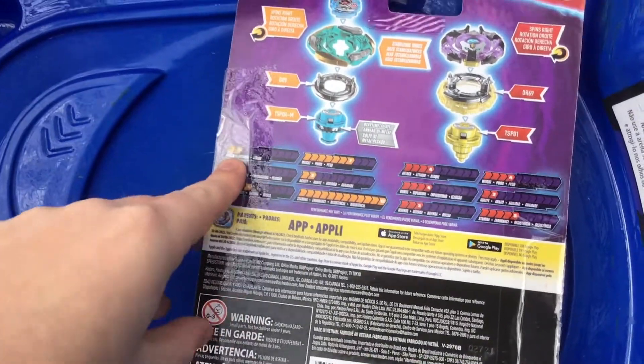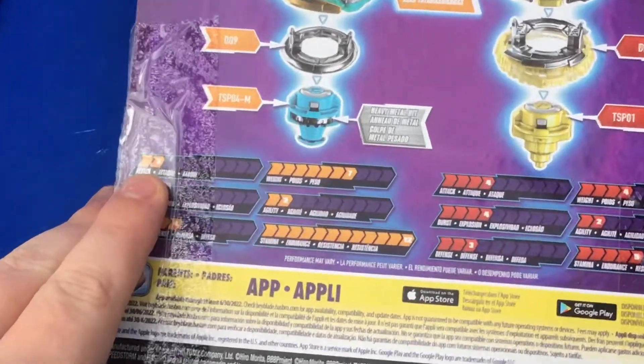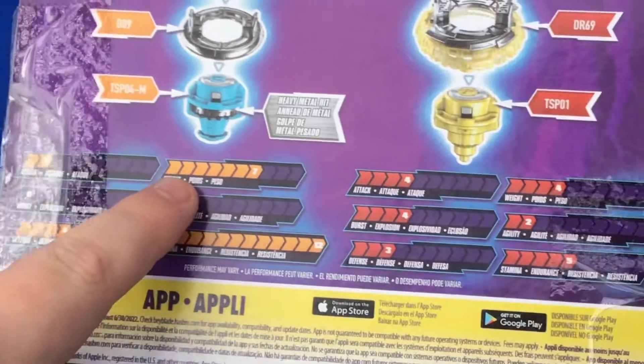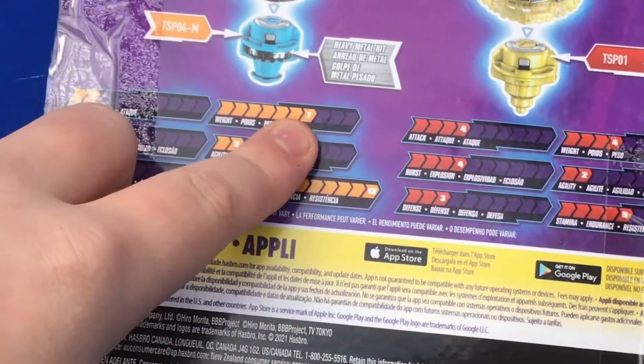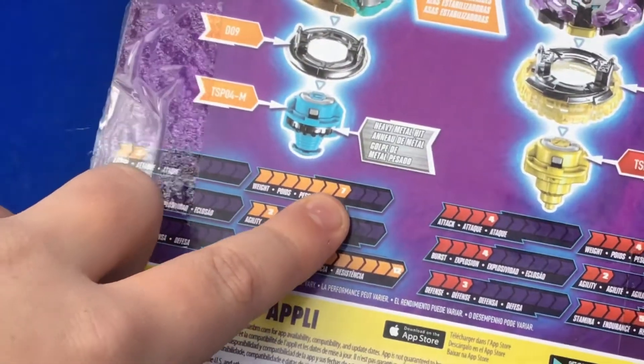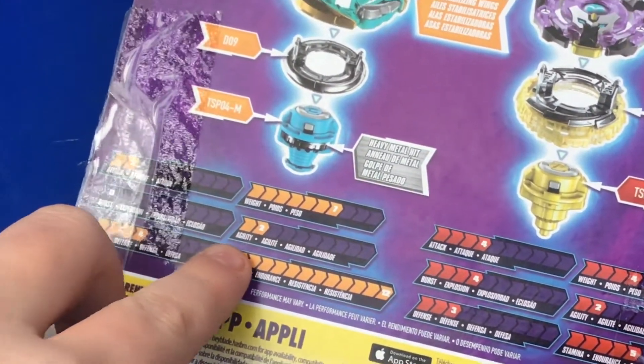Then we have Attack: 2. Obviously it's going to be 2 Attack because it's a stamina type, not an attack type. Then we have the weight: 7. That's a lot. I've seen a Beyblade heavier than this, but for Hasbro, that's very good. Then we have Agility, which is 2. It doesn't move around the stadium that fast because it is a stamina type.